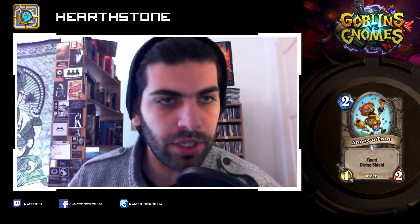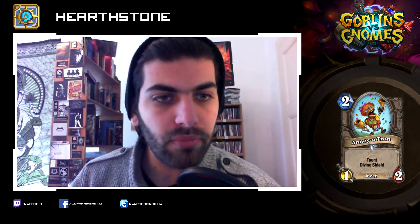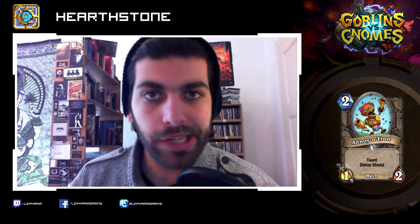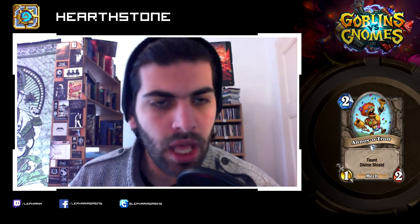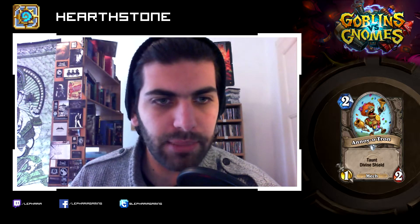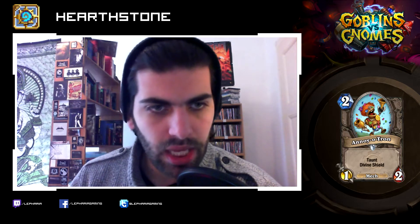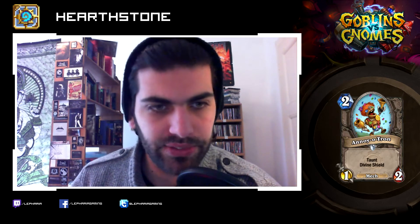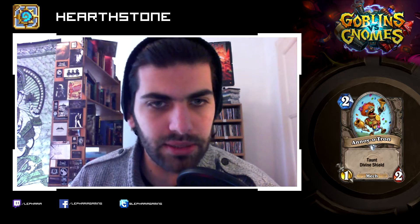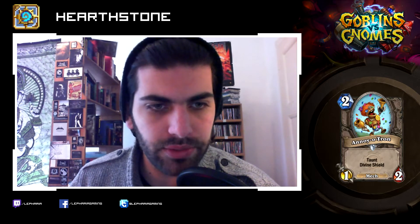First off, we have Annoy-o-Tron. Two mana, one-two with Taunt and Divine Shield. That guy will be a better Stoic Footman. He will be exactly what his name implies, namely annoying. It's not very hard to get rid of, but you will probably take like one or two hits and that will kind of slow you down. Not a brilliant card, but if you really need some early defense, maybe.